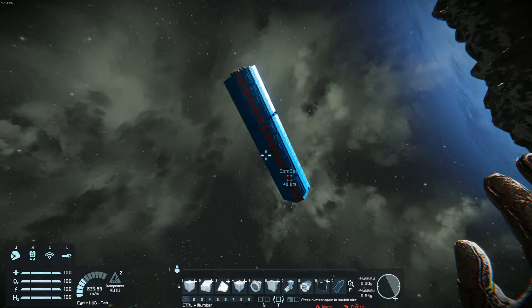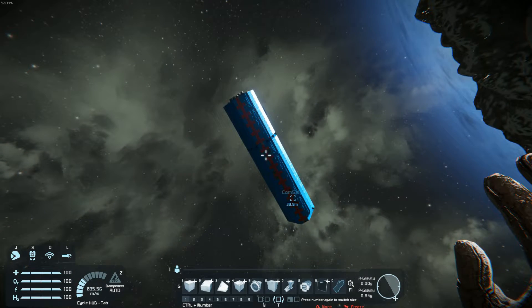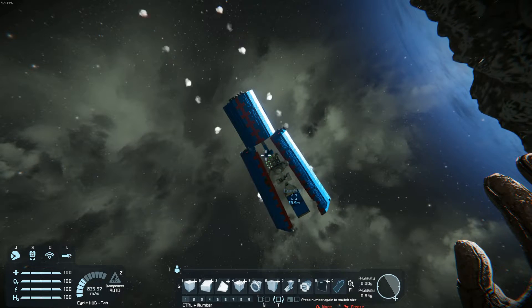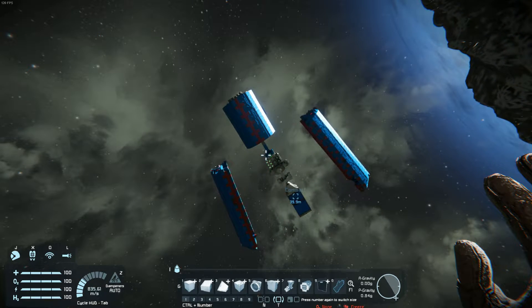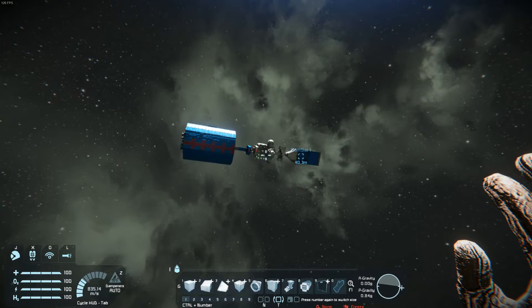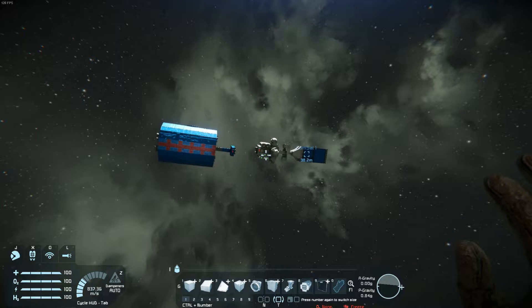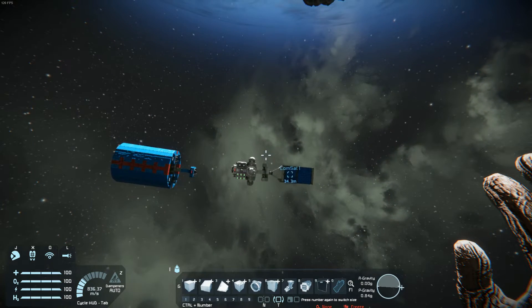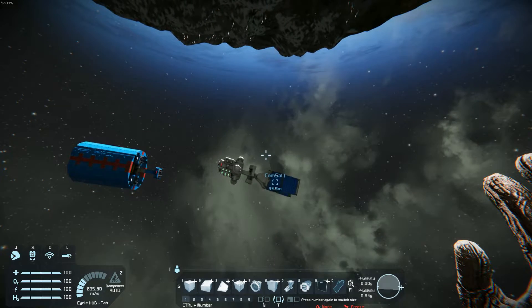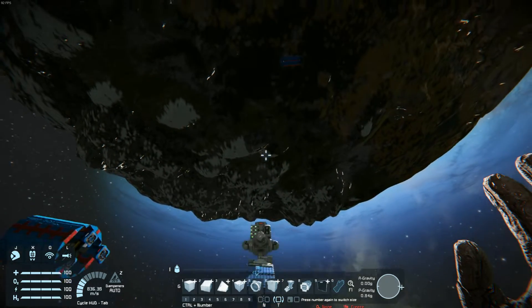We just kind of missed that actually — it just circularized. There we go, ejecting the fairings. In a few seconds we should eject the second stage. I'll switch to the satellite instead. It should turn towards the planet and align the solar panels. There we go — solar panels deploying.